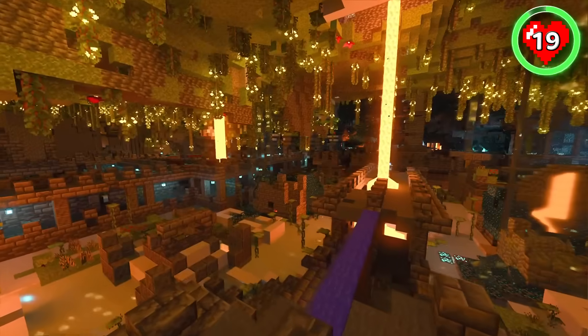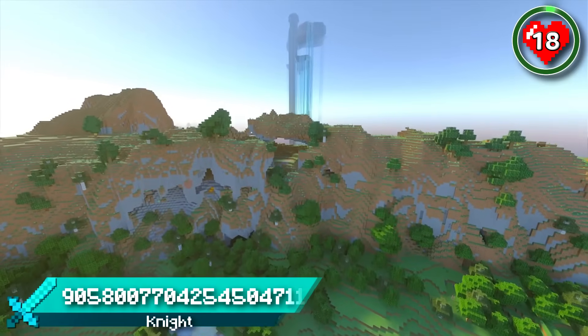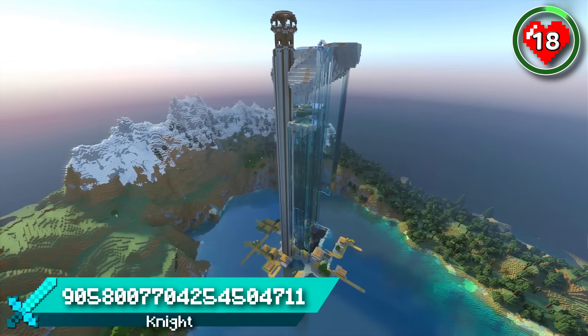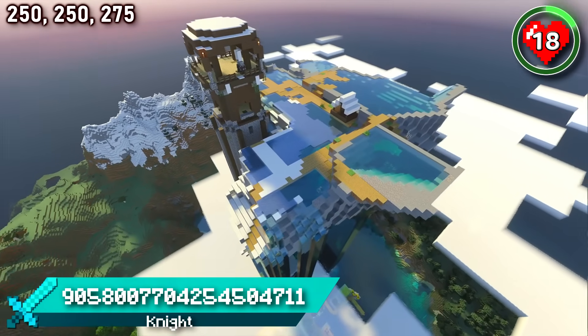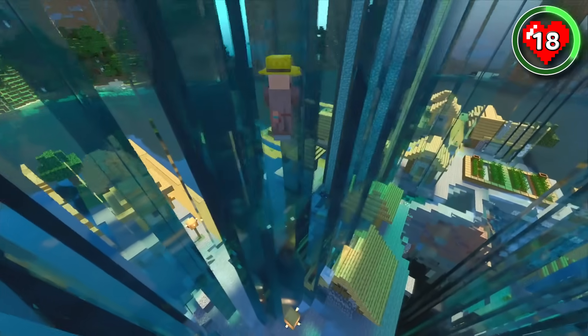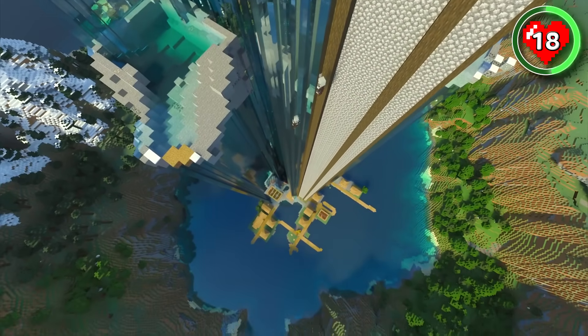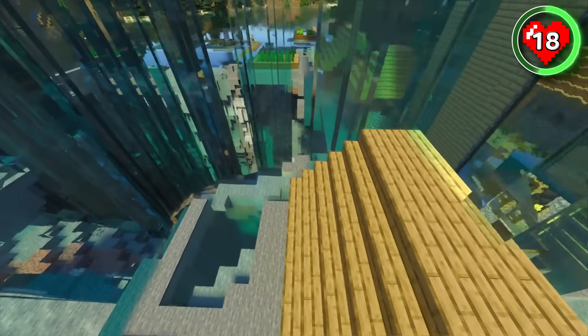The ancient city is likely the deepest structure you'll come across on your adventures. And this pillager outpost is probably the highest structure you'll come across. With a secret base camp high in the sky, the pillagers tower over a village in the middle of the lake. You might think these villagers would be safe being so far down, but I've seen a few pillagers taking a ride down the waterfalls to get to them. Hopefully they fall into the sinkhole before getting to the villagers.